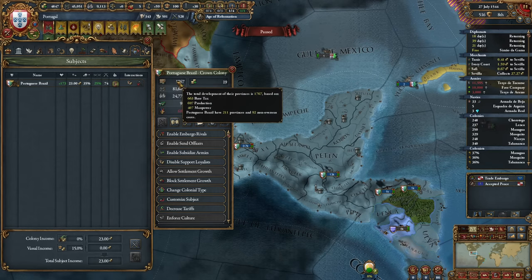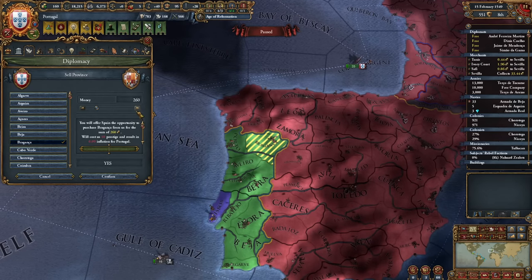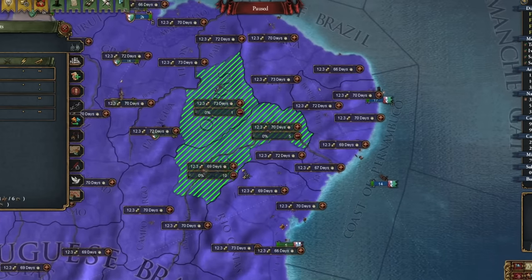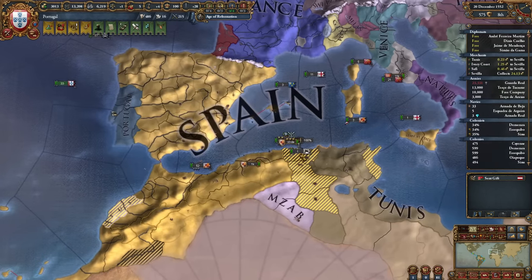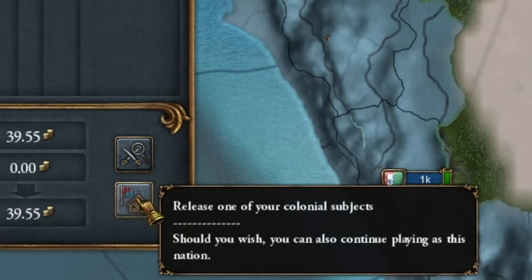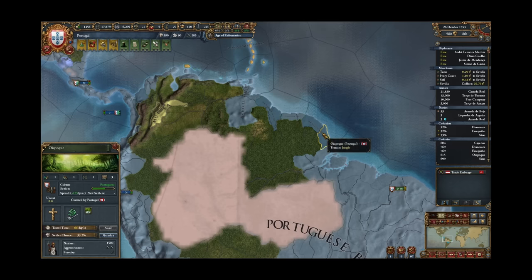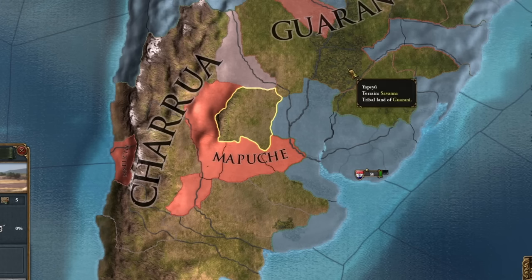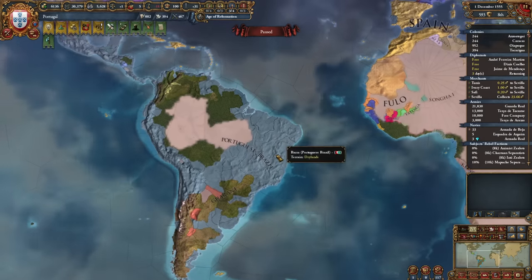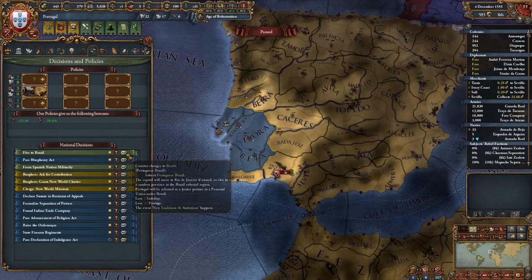Everything here is ready. I've already approached 50 liberty desire, that's why I had to send loyalists there — not surprising because this colony is nearing 2000 development. Let the colonies just finish and I'll switch to Brazil. I'm starting to sell the provinces beginning with the Catholic ones and of course those with Portuguese culture, just to be on the safe side. The more you have the more loyal your subjects are. Spain is doing everything to prevent me from buying these provinces — they're probably dealing with some sort of overextension. I could already release Portuguese Brazil as an independent nation just by clicking this.